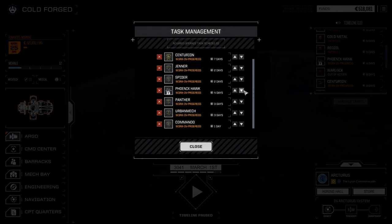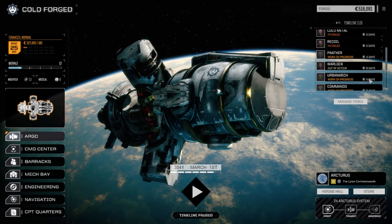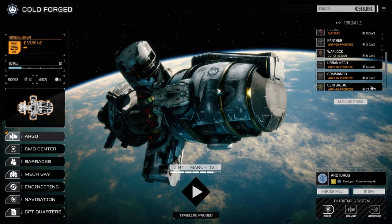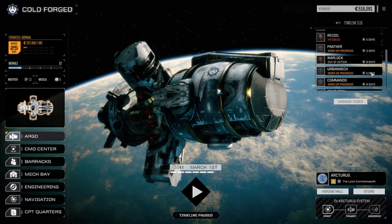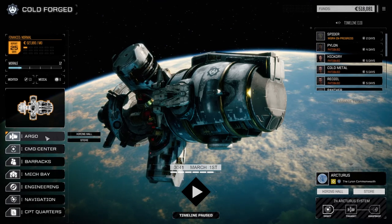Let's see where we're at with these guys. We can be back in six to seven days with the primary lance. Let's shift them down and get our light lance up and running. Warlock's out for six days, so it's going to be at least six days until they're back. Let's advance that first.